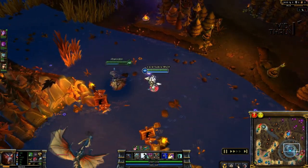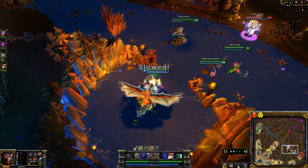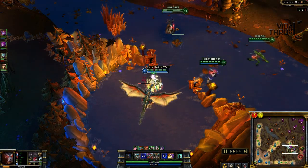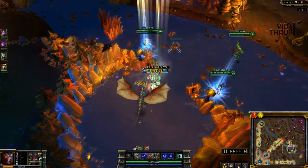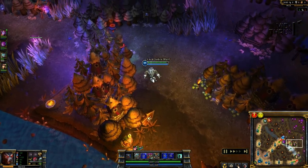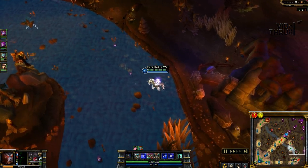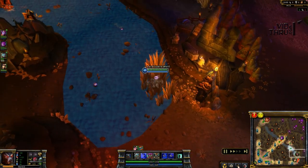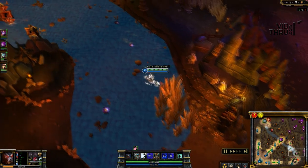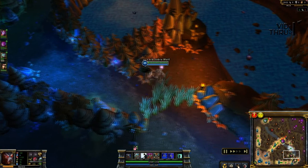Over at dragon, there's no ward, but they know we're there so I put my ward down just in case. Yi comes and tries to do dragon, but we already have four guys set up there — he gets out of there. We take dragon and secure it. I didn't really need help there, but it's always safe because there were 3 of them on the bottom. You want to make sure you can secure dragon for everybody because it's gold for everybody. Warwick can easily solo dragon early with just Madred's Razors and Vampiric Scepter.